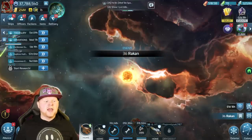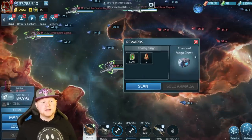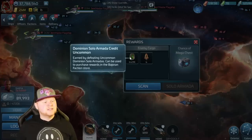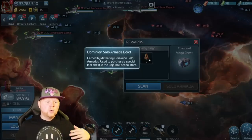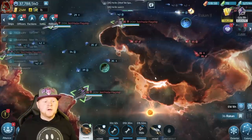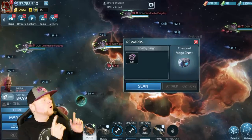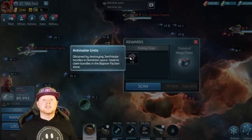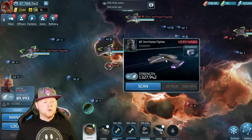In these systems you're going to find a variety of hostiles that do different things. You have the starter armadas, which are going to drop the uncommon solo armada credit, and also these edicts — we'll cover what the Dominion edicts do in a second. The primary focus at the very beginning is grinding these hostiles for the antimatter currency. There are already three currencies, but this is a full-fledged faction, and there's a reason for all of them.